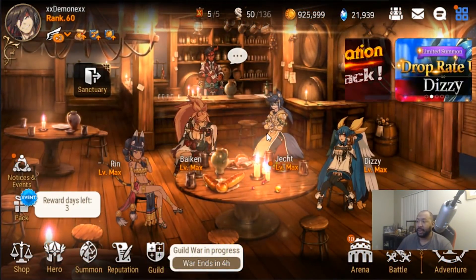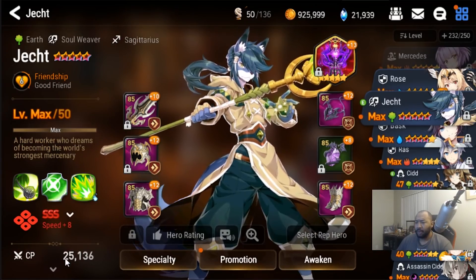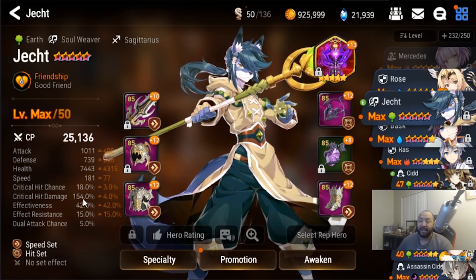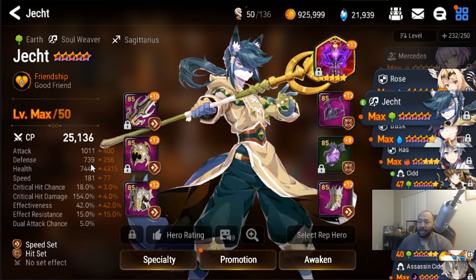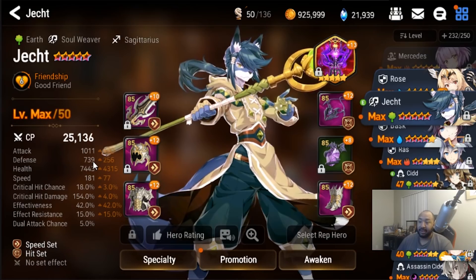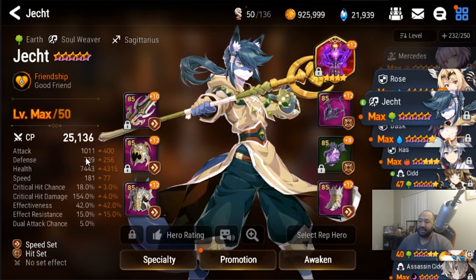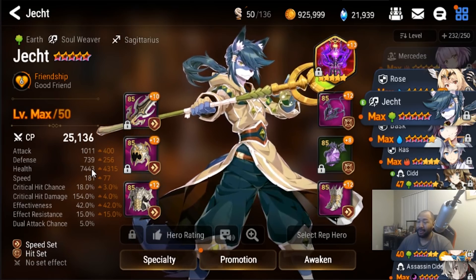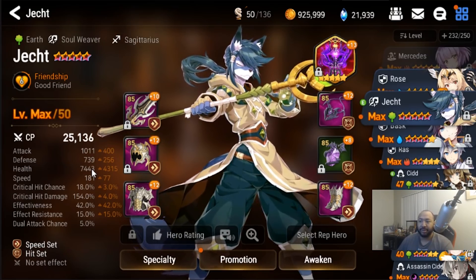Here we have my team — we're going to look at the weakest link, which is of course Jekt. I'm slowly plussing his gear; before it was just a matter of not having enough stats. As a five-star — especially since I probably won't six-star Jekt, which is why I'm thinking about putting more goros into his skill two — his defense is really low. With 739 defense and 7,443 health, he has a pretty high chance of dying, or at least dies more often than the other members of the team composition.